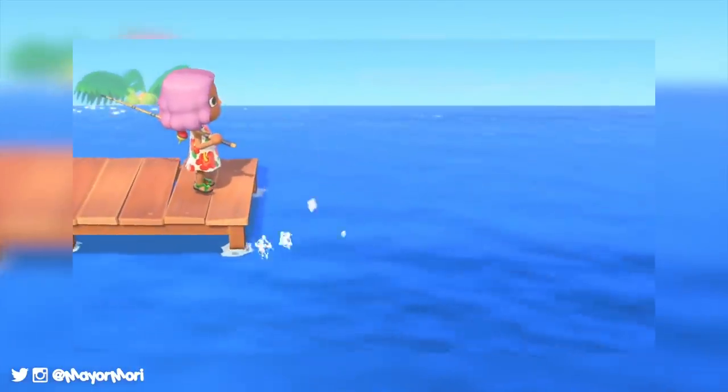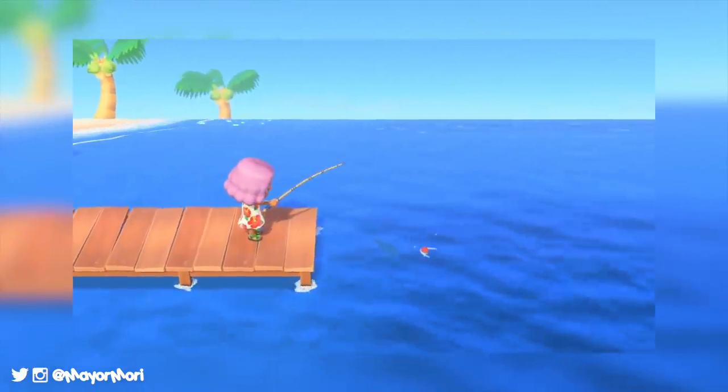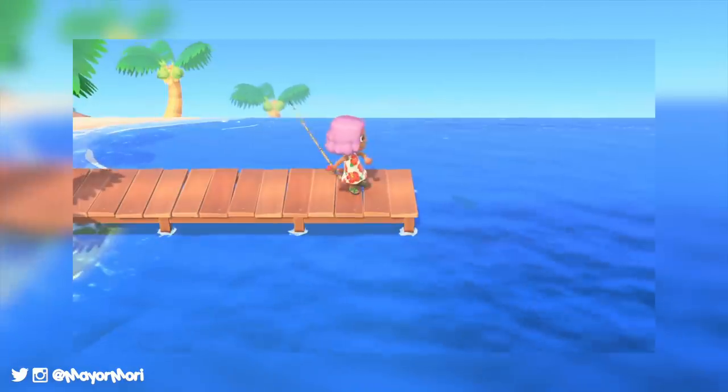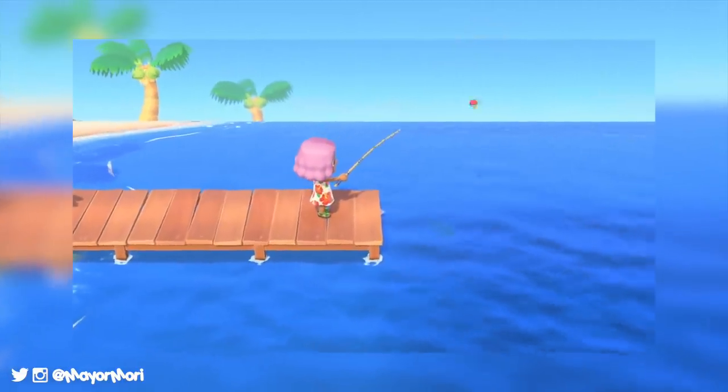Now here we get to see a dock in Animal Crossing New Horizons for the first time. It appears to be located on the east shore of the New Horizons island and at this point in the game is clearly a great spot to fish.